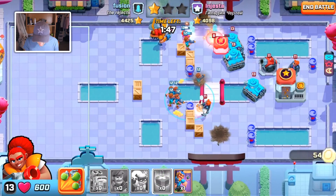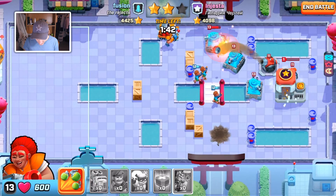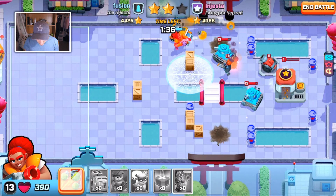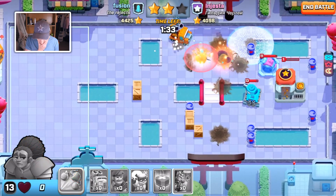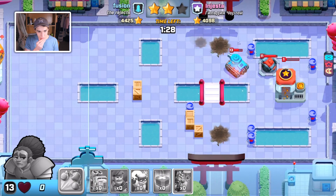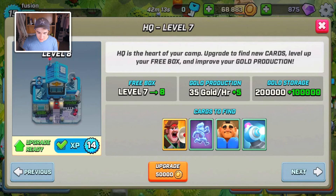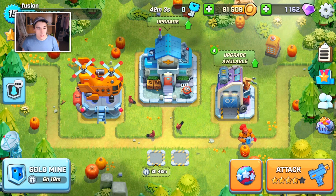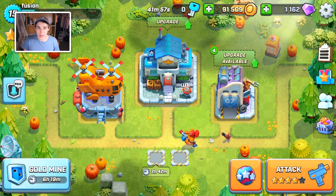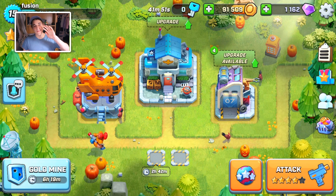Here we go - medkit's down, get a paratrooper at the back. Oh, we were so close to that back core - that's insane! I didn't realize paratroopers did so much damage. I feel like they buffed it, or brought down the HP of the back gold mine because they've been crushing. Hope you guys enjoyed the video - let me know what you think about this new update. Boom Beach video tomorrow, so get hyped for that! See you guys, bye!